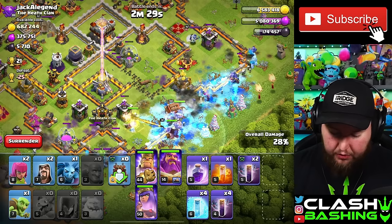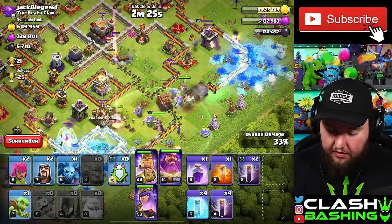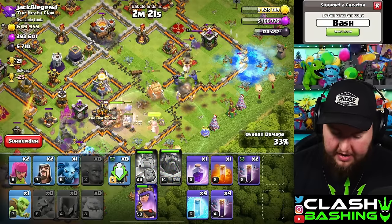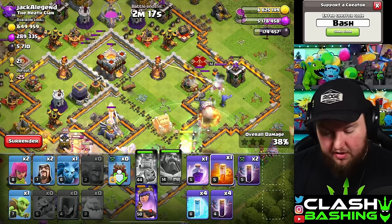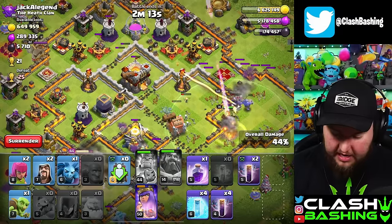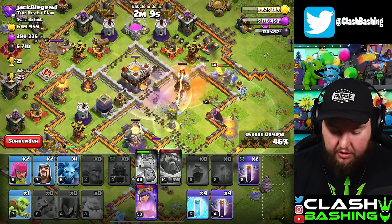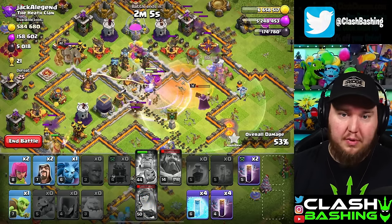Now we're going to push up through the middle, and with the support of all the Bowlers and the Witches, the Queen should be able to make some nice progress in here. I'm going to pop my King ability and then hit the Warden ability to protect our Log Launcher as well. Nothing came out of the Clan Castle because we're just farming out here, but if something comes out, obviously you're going to drop in the Poison. In my Clan Castle I've got a couple Valkyries along with a Yeti — use the Rage to power them up and get them through.